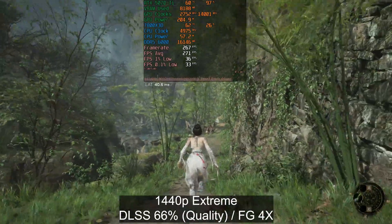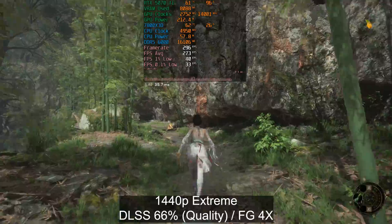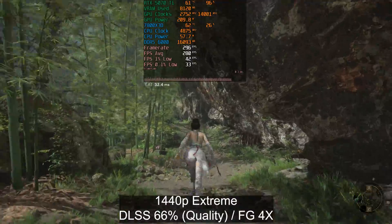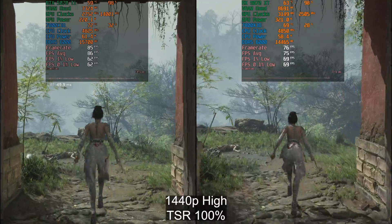So don't let that fool you — it feels pretty much the same as without frame generation, but you do get a higher frame rate. It's because there is no Reflex option in the game: if frame generation is not enabled, Reflex is not enabled; when frame generation gets enabled, Reflex gets enabled too. That's why the latency stays pretty much the same.